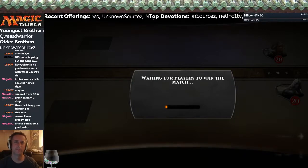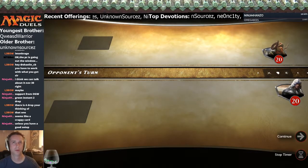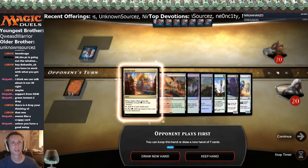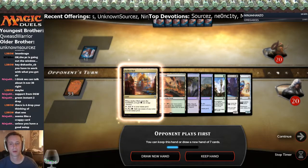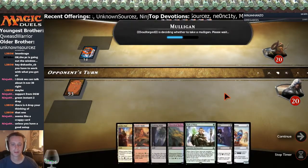You need black and green by turn two for Constrictor, and then blue and red by turn three for Virtuoso. So the slowest you could use a mana is red if you take out the Voltaic Brawlers, which you can do. Oh, the Nissa — snap keep.